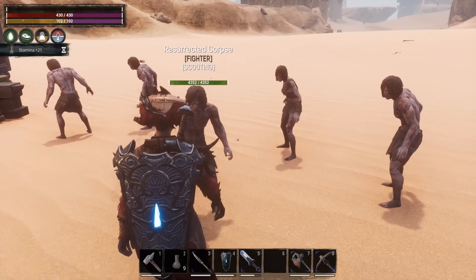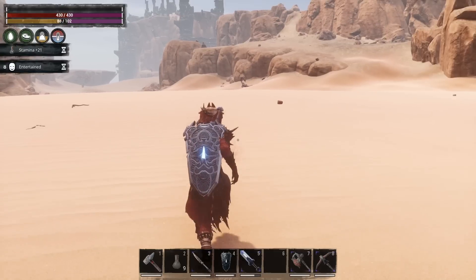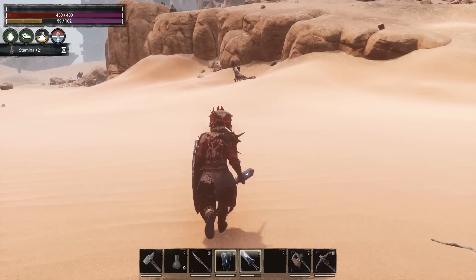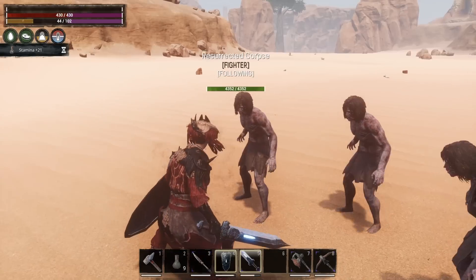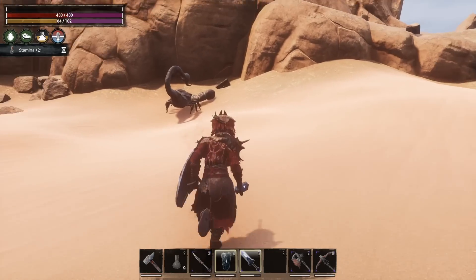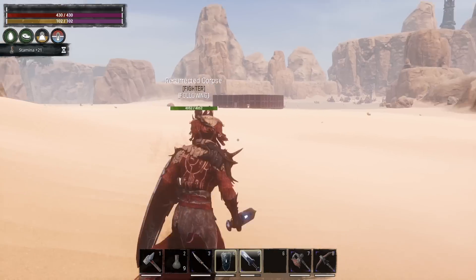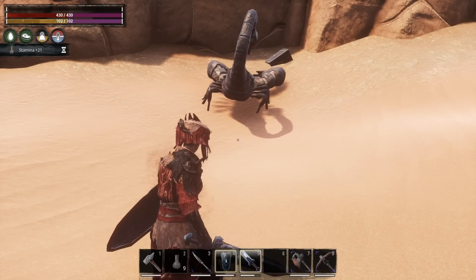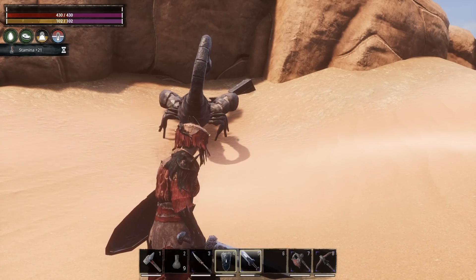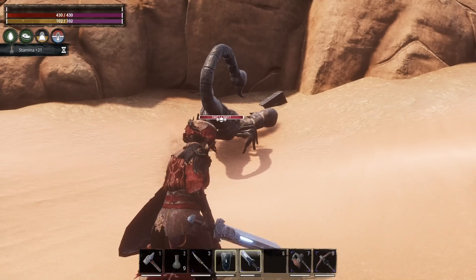We're going to have all three zombies follow us because they help increase the damage we can do. We'll run up here and fight this scorpion. I'm going to tell two of these to stop following so I don't want them all taking damage right from the start — just let one take some of my damage. I'm going to set this one to passive so it won't attack anything. This build is focused on surviving pretty much anything rather than focused on damage, though with the zombies you'll see we can take this guy out relatively easily.